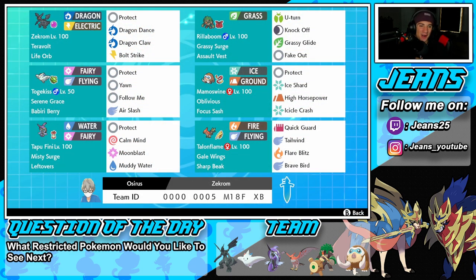This team was fire — I absolutely loved it. We ended up losing that first battle, but the second and third battles we dominated and got to show off the power of Quick Guard and how strong Zekrom can be. That's going to be it for today's video. If you enjoyed the content, don't forget to smash that like button, and if you're new here, click that big red subscribe button. You guys rock — make sure you spread some positivity every day. I'll catch y'all in the next one, peace out everybody!